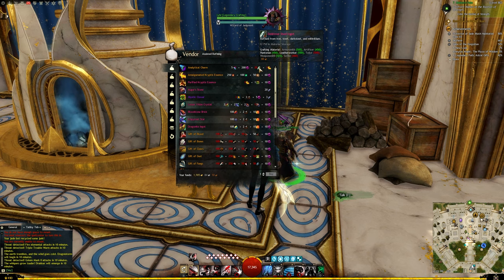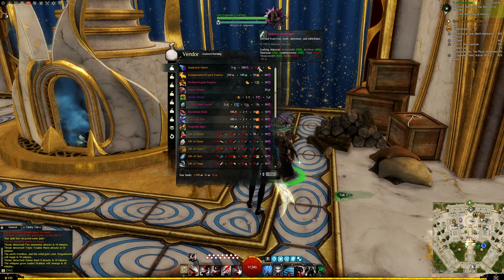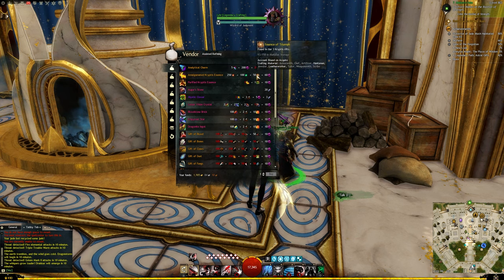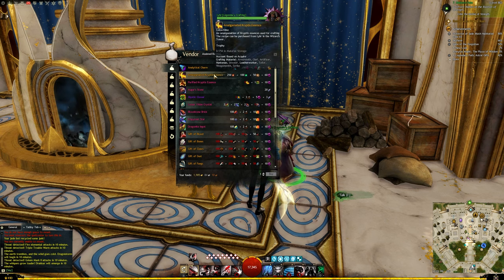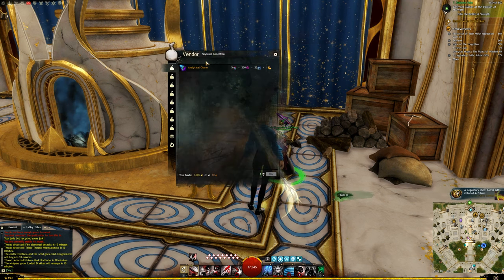Both Spiritwood Planks and Delgramor Steel you can craft yourself or purchase from the Black Lion Trading Post. Alongside our Planks or Steel, you will also need 5 Charged Quartz Crystals and 200 Globs of Ectoplasm, as well as 1 Amalgamated Cryptus Essence — that's 200 of our Tier 1 Rift currency, the Essence of Despair; 100 of the Tier 2, the Essence of Greed; and 50 of our Tier 3, the Essence of Triumph.